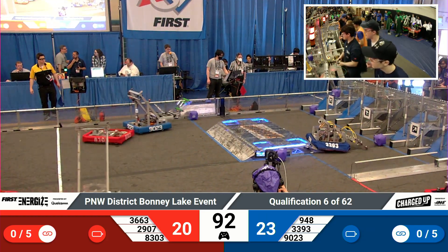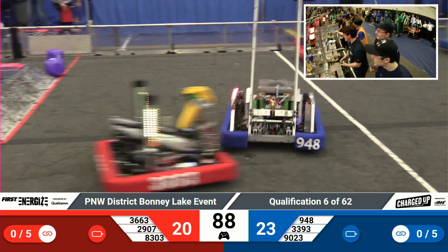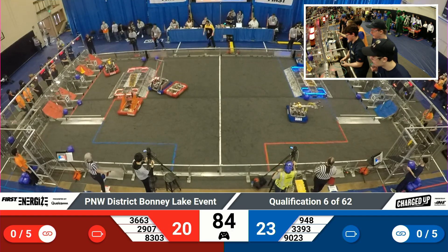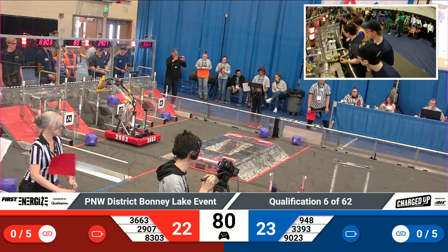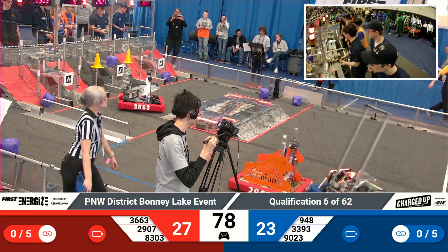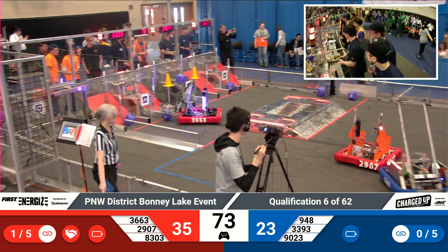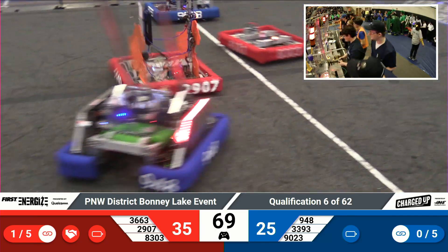Blue Alliance — 33-93, the Horns of Havoc — getting one piece loaded into their charge station as well, trying to grab another cube if they can. Their alliance partner, 29-23, the Future Martians, also trying to pick up a cube. They decided to push it in instead — that still counts. Yet another point for the Blue Alliance.